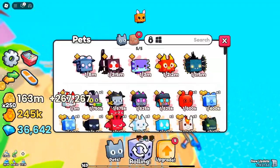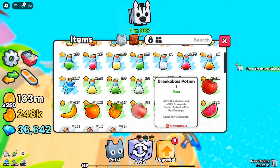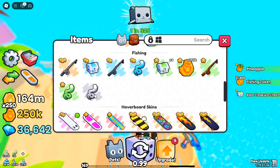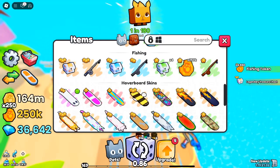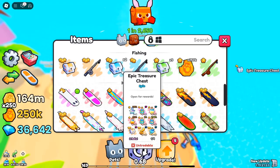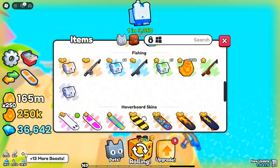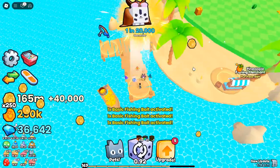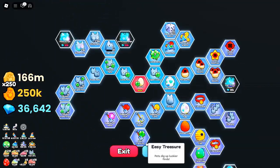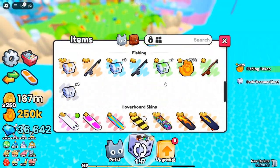Use the best rods and baits to increase your chances of reeling in legendary or mythical chests. Using the fishing merchant and baits for better loot. In Pets Go, you'll need more than just a good rod to maximize your fishing rewards. Baits play a crucial role in determining the quality of items you catch. Higher-tier baits increase your chances of pulling in rare items and chests. To buy baits, first unlock the fishing merchant in the Upgrades section. Once unlocked, head to the beach area where the fishing merchant awaits. Spend your fishing tokens on different types of baits, each offering unique advantages.